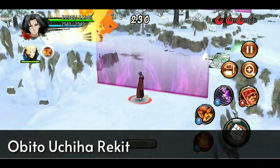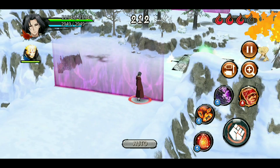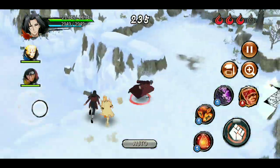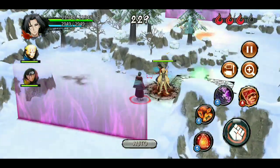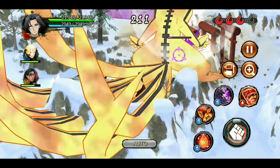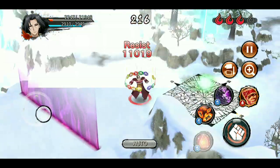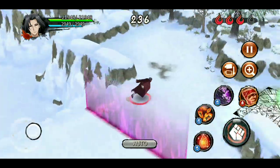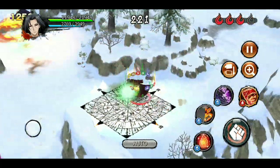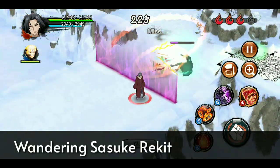Obito Rekit: his shuriken has long range, inflicts seal for 11 seconds, and does good damage. Combined with lunge nature tools he faces any support. He uses teleport to waste a lot of time — for example, if inflicted with DOT damage and he teleports, the support runs towards him and Obito uses his ultimate which AIs can't easily iframe. Against main shinobi he can be a little annoying but is defeated easily. Just make sure you don't let him use his ultimate or all support units will die.